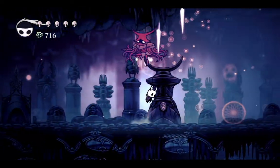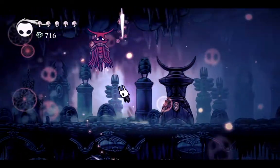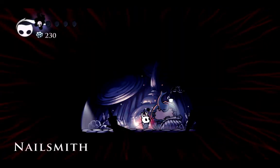If I were to get the Dream Gate, then I would need some Essence, so sadly Zero, it's time for you to die. Getting the first nail upgrade. Yay! I'm going to be more powerful now.